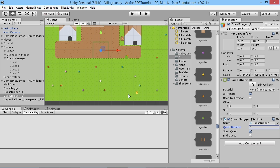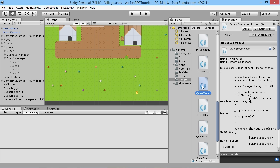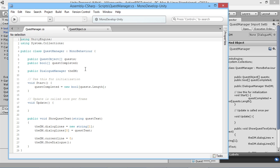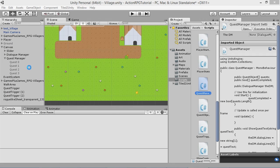Now we're going to make some modifications to our scripts and create a new script for when we pick up the item. First, we'll modify our quest manager — we'll go into our scripts folder and open it in MonoDevelop. We're going to add an extra line for a public string called 'itemCollected'. When we pick up an item, we'll set itemCollected to be equal to whatever name we've given to that item, so we can check for it on the active quest.